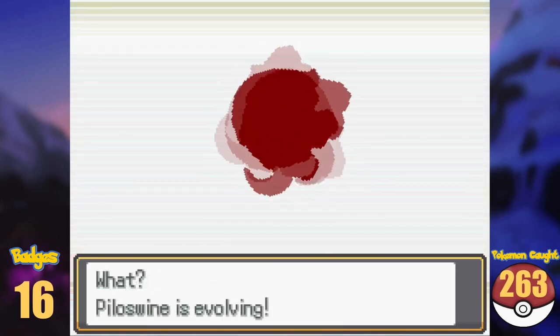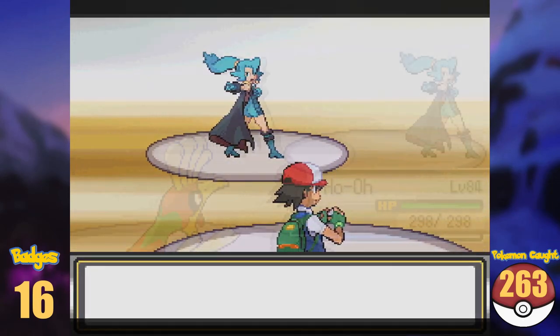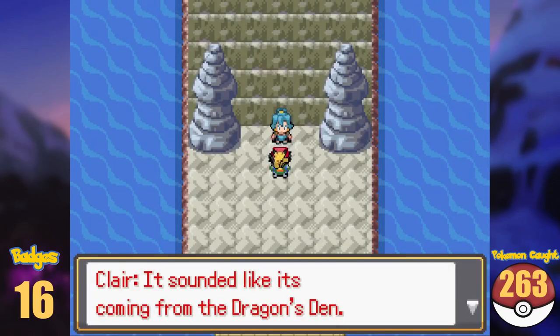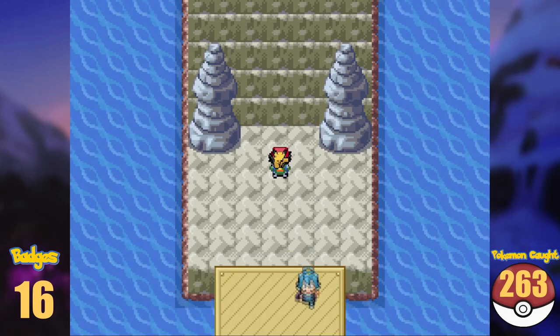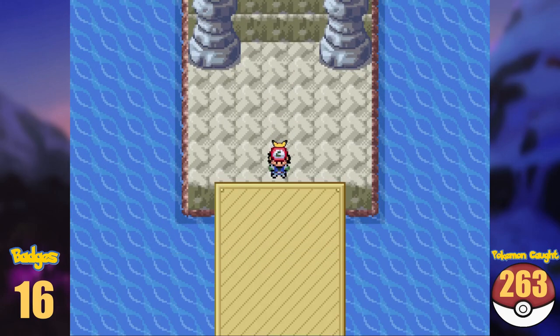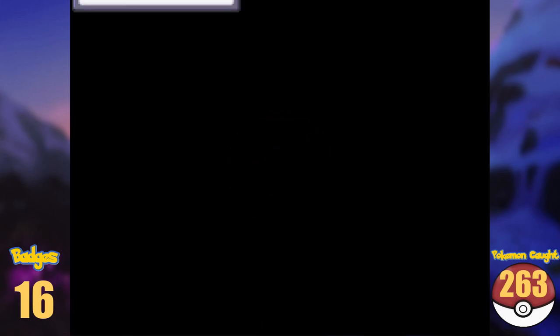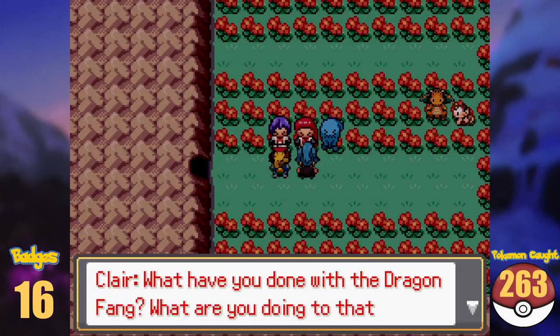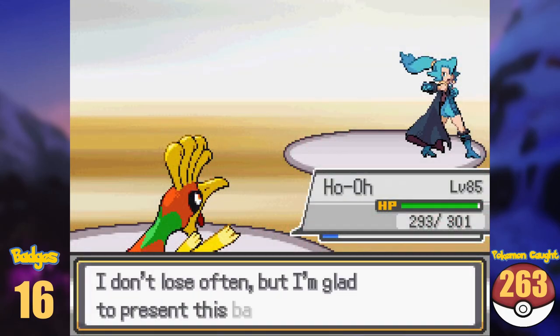This is all the Pokémon we can get here, so now we have to face Clair. Her gym is business as usual, and after defeating her, we are not getting the badge yet. Unlike the other games, Clair isn't salty — we needed to go to Dragon's Den anyway because there seems to be some trouble. We follow Clair, make our way through the Dragon's Den, and end up in the Dragon Holy Land. Team Rocket is causing trouble again, and after taking care of that, Clair returns to her gym and we finish the match.